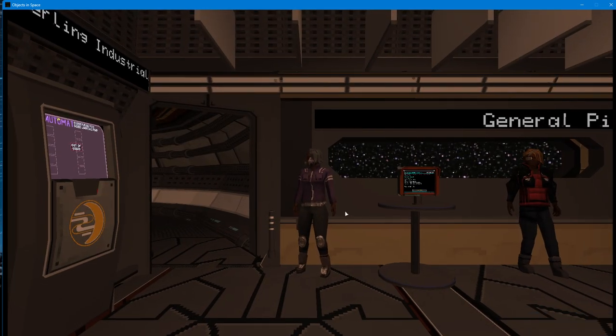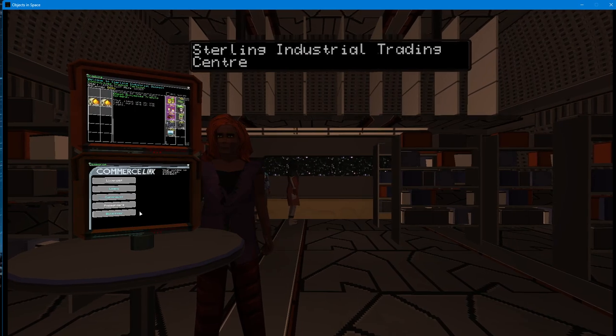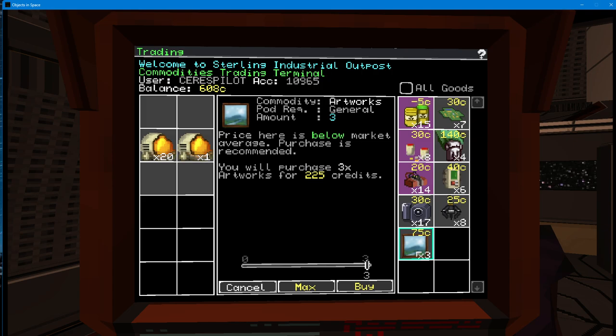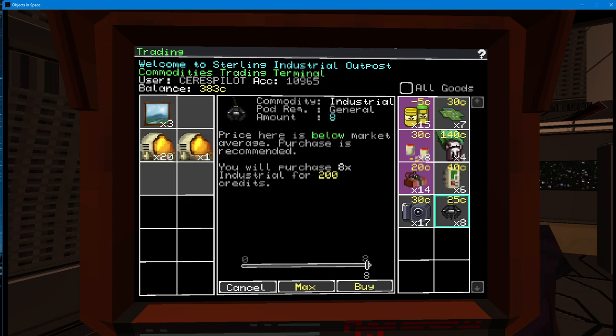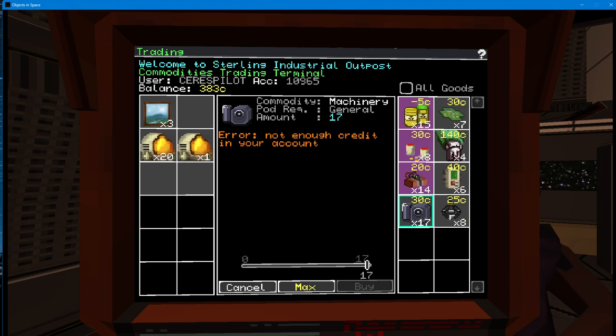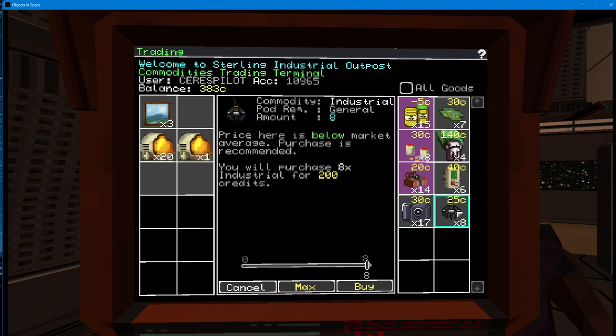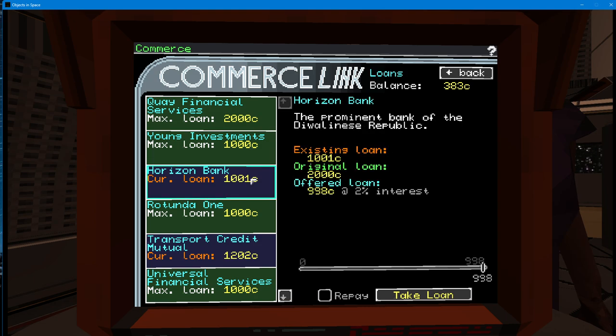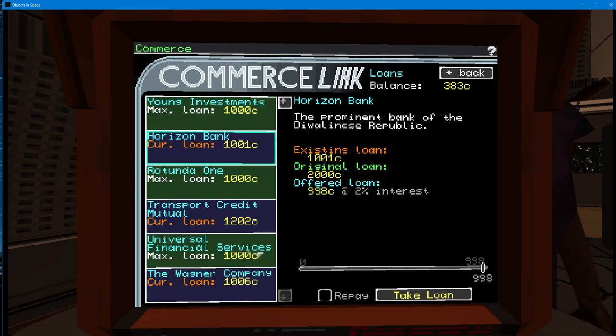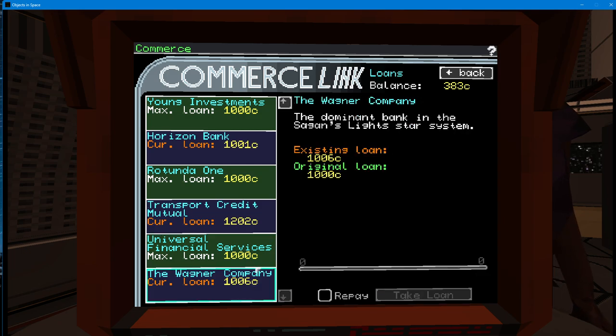Okay, we're on Sterling. I don't remember what we were doing here, though. Oh, they had cheap artworks. Yes, buy those. Oh, they got a lot of cheap stuff, but I can't really afford it. I have $383. Maybe I should take out a little bit of a loan to pick up some of this. I'm going to bus out. They're offering me more of a loan, I think. Offered $998 at 2%. The purple are the ones I still owe. I only owe $3,000? That's not bad.